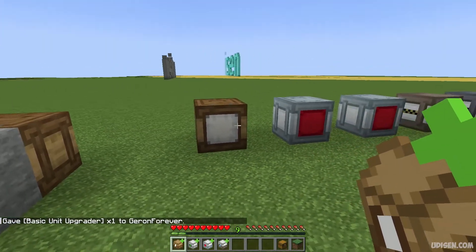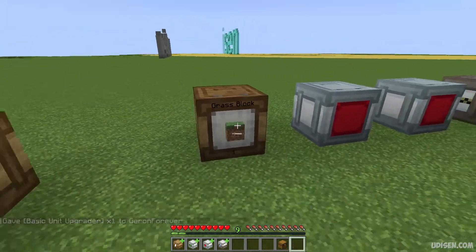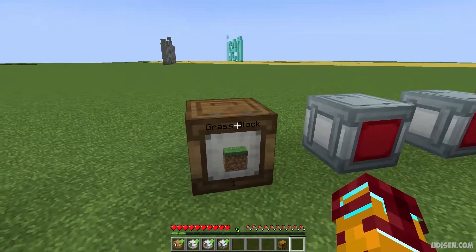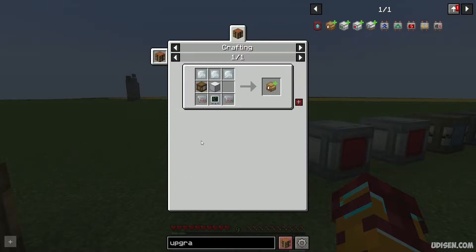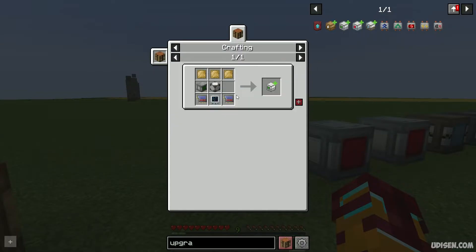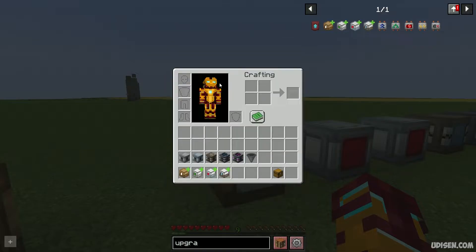If you already have items inside your barrels and want to upgrade them, you must use the upgrader. For example, if you want to level up your crude barrel, you use the crude unit upgrade recipe. For basic unit, this recipe. For advanced units, this recipe. And for industrial unit, this recipe.